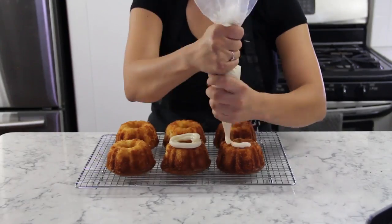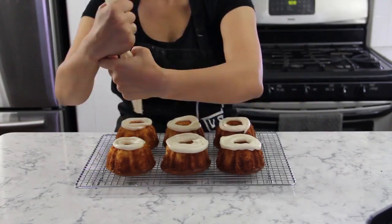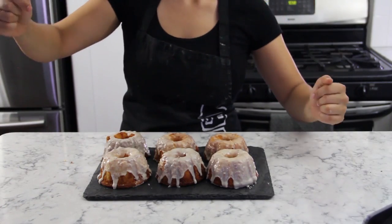And that's it. Drizzle that over your cooled sweet rolls. Make sure they're not too cold so it doesn't not drizzle, and not too hot so that the glaze doesn't just slide right off.